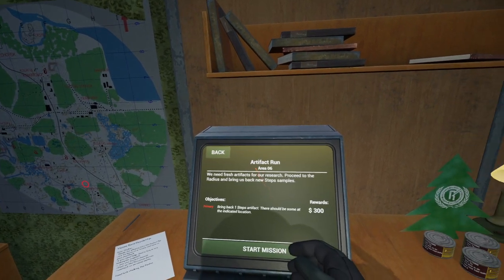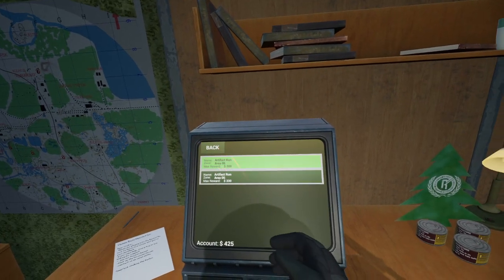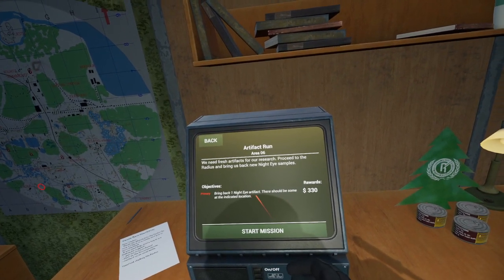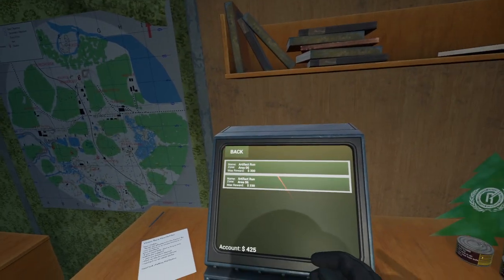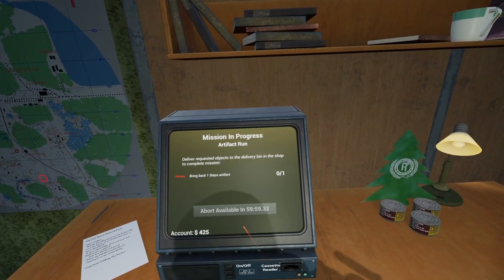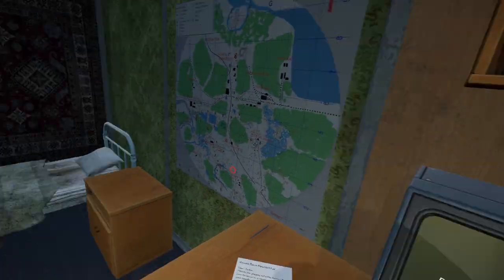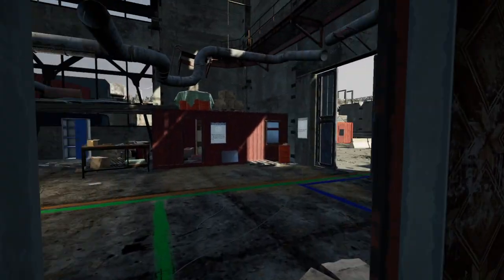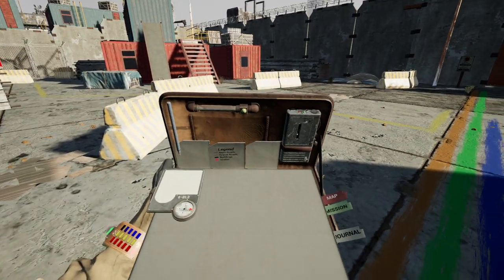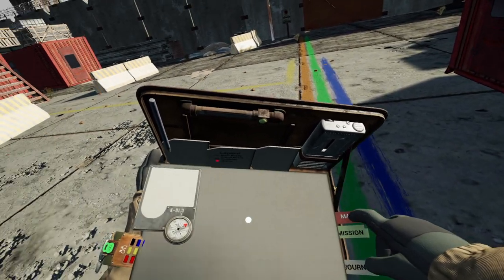Let's see missions available. We have one artifact run that wants a Steps artifact - bring back Steps samples - and there's a Night Eye samples one too at the indicated location. These two are both going to give us locations. We can't do two at once, so let's head out. We don't have a map until we're out there.